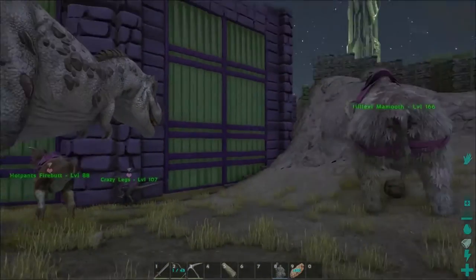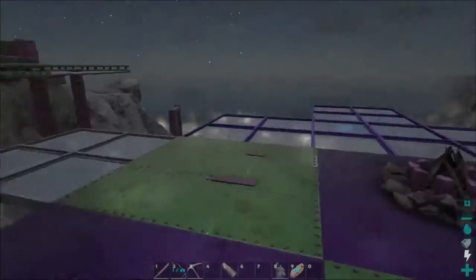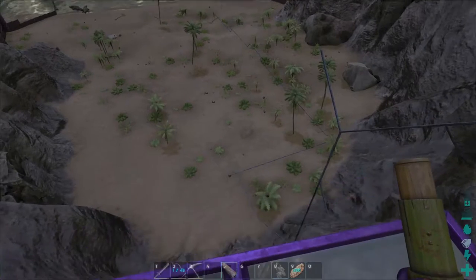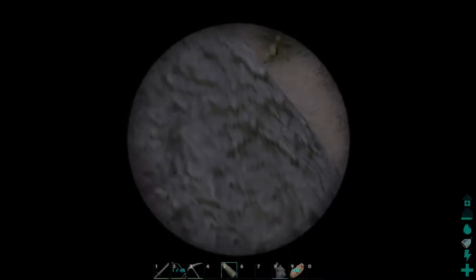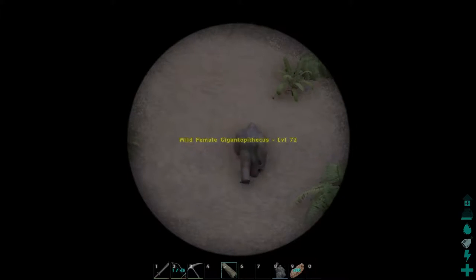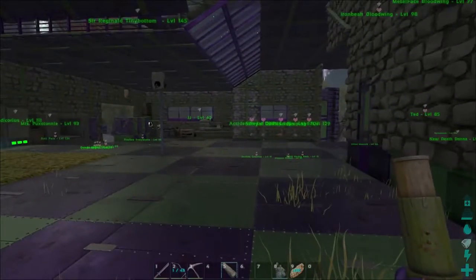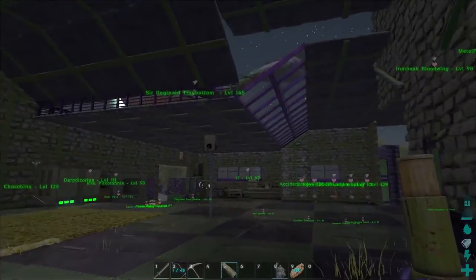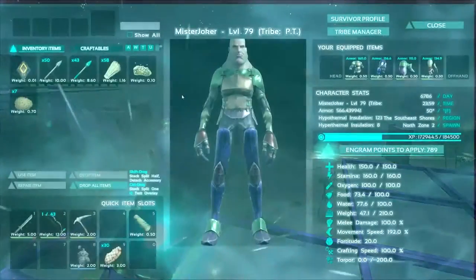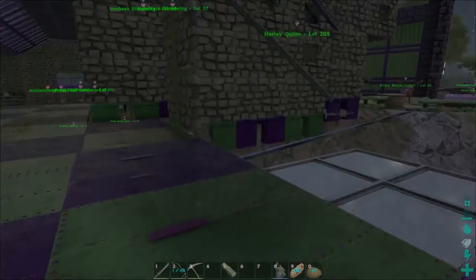Sadly we don't have a saddle, and we're out of fiber. Sure, we could go around and pick up a bunch of fiber, but why do that when we can just tame something that will gather it for us? I found a level 72 female Gigantopithecus — the highest I could find. I spent way too long getting some Titanboa eggs with the help of Chuck Molusky, so we got some kibble for it right here. I'm pretty excited to go tame her.